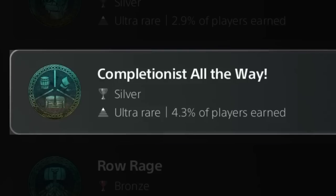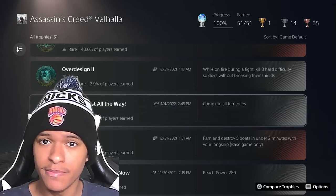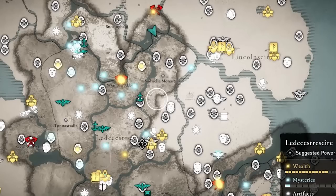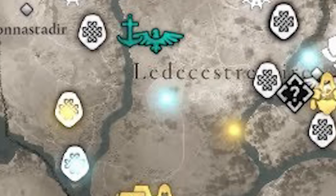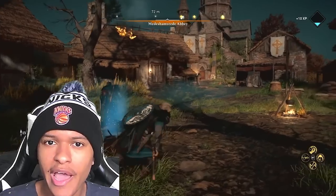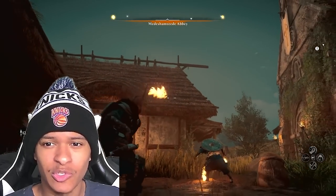The most tedious trophy is Completionist All The Way — Complete All Territories. What this means is you have to get every collectible in every territory. This is what the map looks like, and most of those icons are collectibles. You see these little dots around the map — the gold, white, bluish-green ones — those are also collectibles. They're not hard to get, but it just takes a very long time, and going for this platinum was so draining for me.